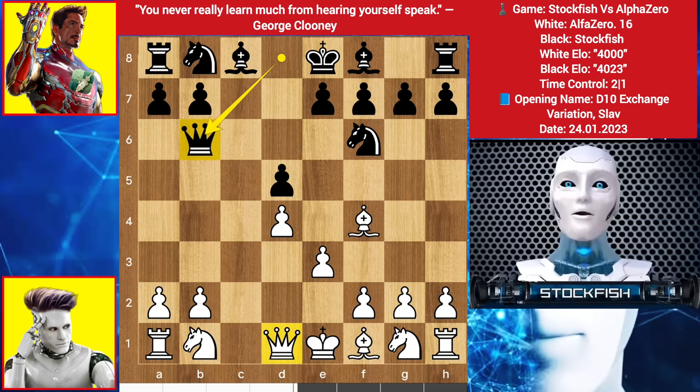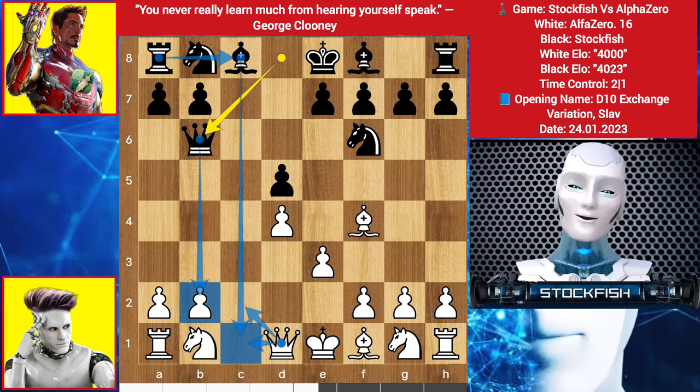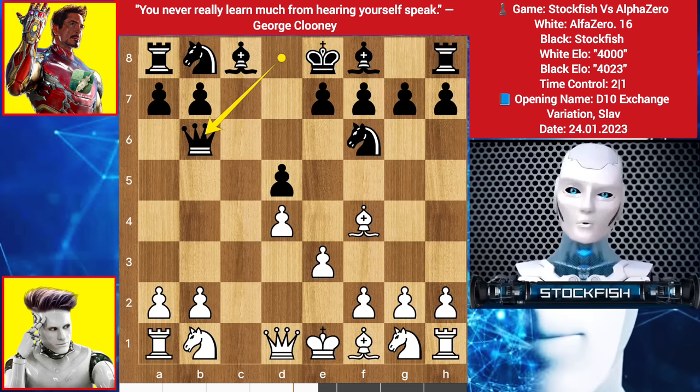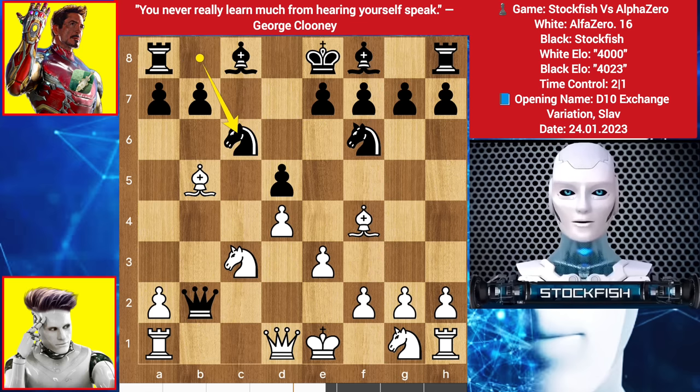d3 by Alpha, queen comes to b6, the queen is targeting the pawn. Many of you play queen b3 thinking after queen takes, pawn takes, the rook gets an open file, but the problem is that you doubled up your pawns. Playing queen c2 or c1 is a little bad because the rook will get active on the c file and black will create pressure on the queenside. So we have knight to c3, sacrificing a pawn, queen takes b2, bishop goes to b5 for a check, knight comes to c6, knight develops on e2.